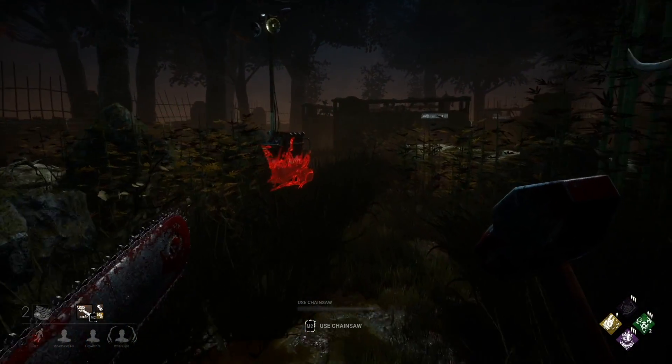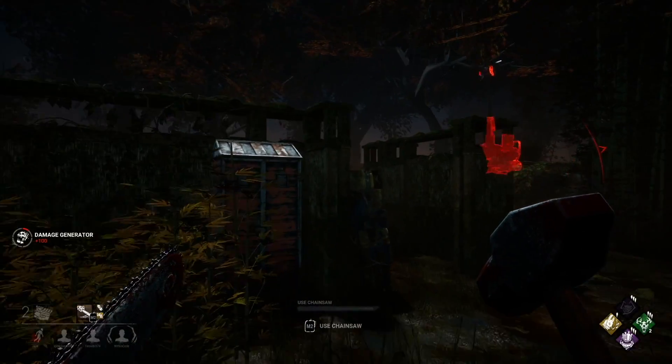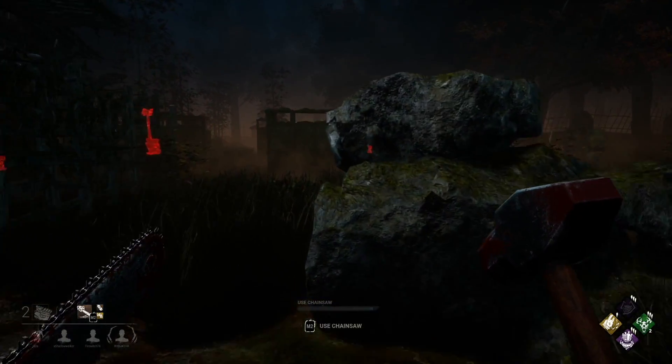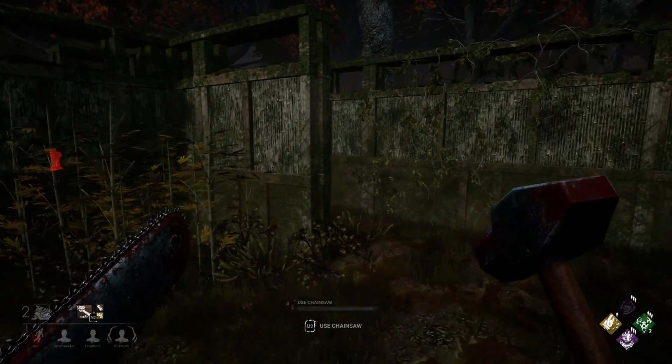Now let's get into our video examples. In this first one, you can see that I only have two totems remaining, as indicated in the perk window in the bottom right-hand corner. I get the indicator that a survivor is on my totem, so I rush over and I'm a second too late. If there were more totems left in the match, he would not have gotten my hex broken.